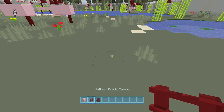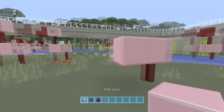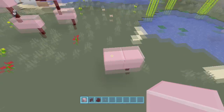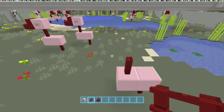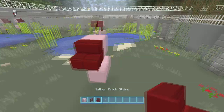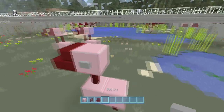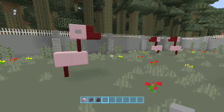This is a really easy one — just layer fences down, then whichever direction you want your bird facing, put another netherrack right there, then a pink block on top. Put your steps facing out for the little beak, then toss some eyes on there, and that's it.